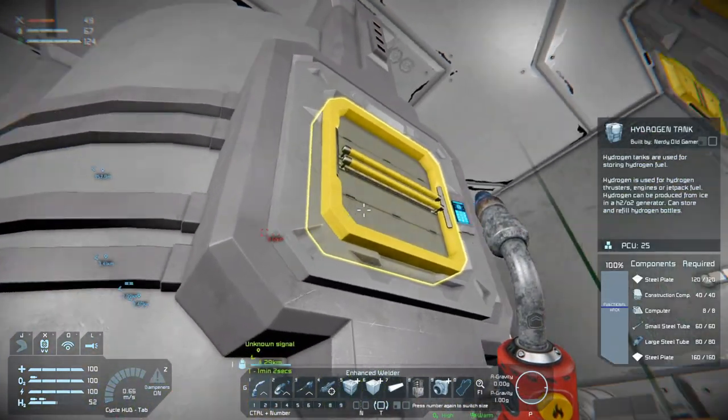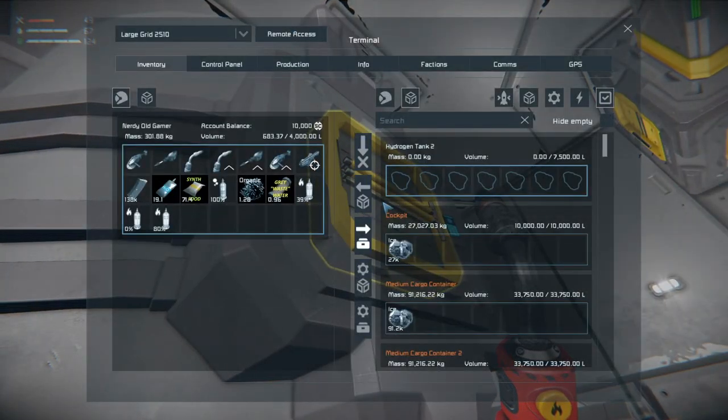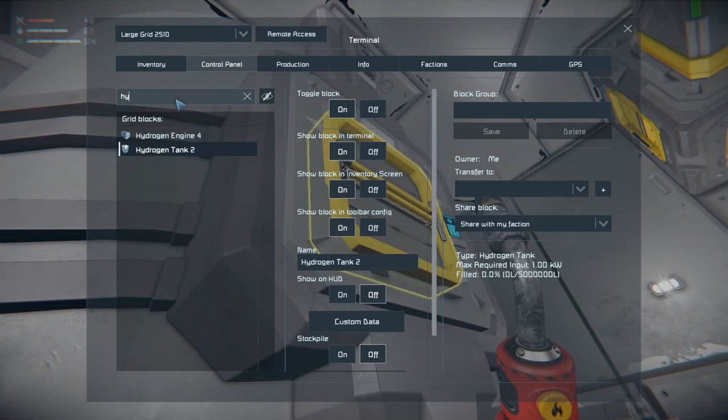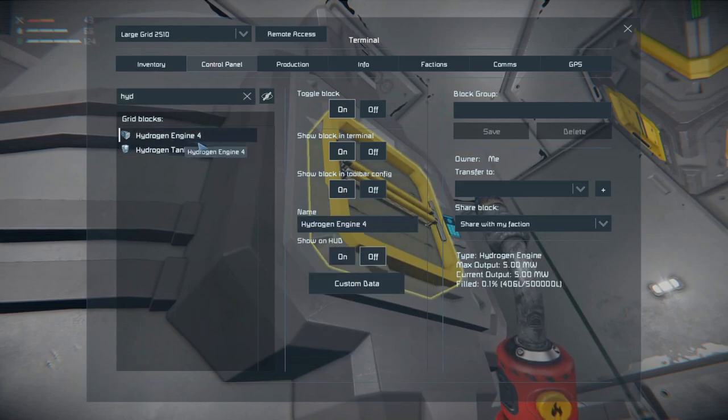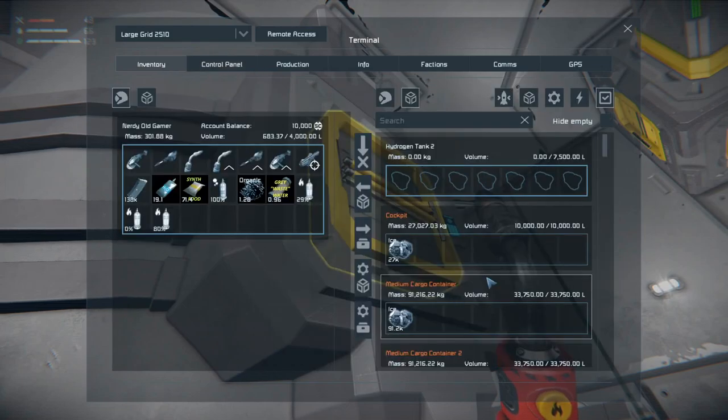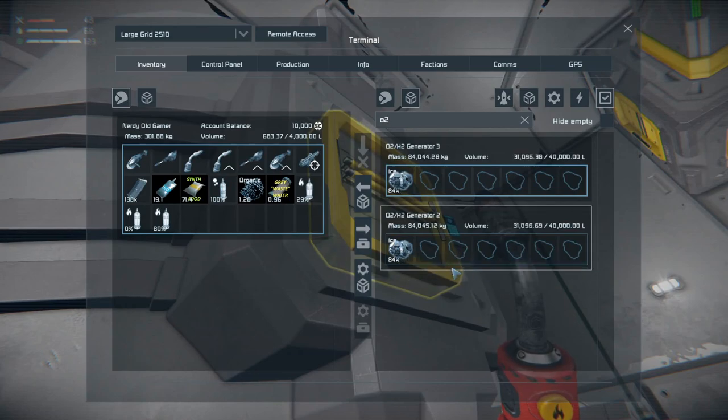Let's have a look at this tank. Control panel — hydrogen tank, nothing in it. Hydrogen engine, a tiny bit in it. And the O2 generators are reducing, I guess. Yes, yes they are.